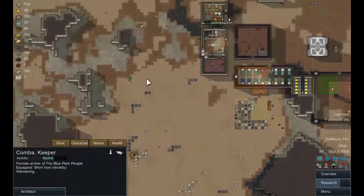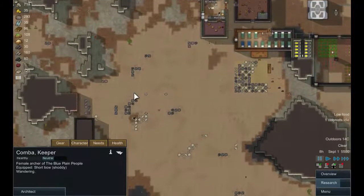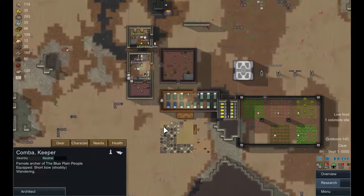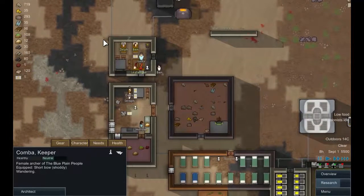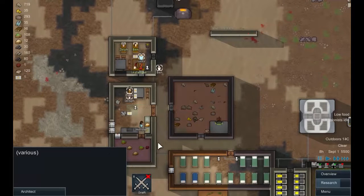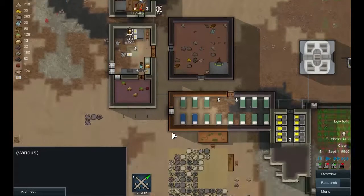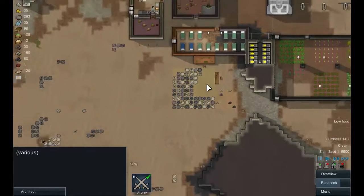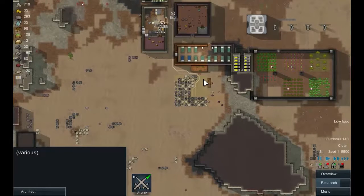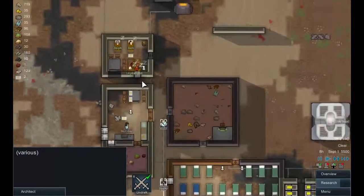I also need to clear out here because I want to put another geothermal generator in there, and that will sort our power situation out. First thing I think we want to do is get some people up and ready, so we'll draft these guys — thank you very much — and let's get them down here. Sorry, they've interrupted their dinners for that, which is a real shame.